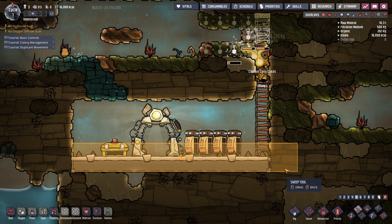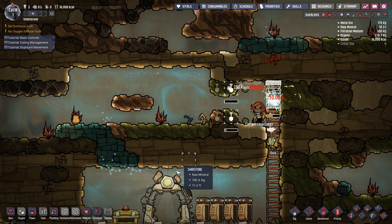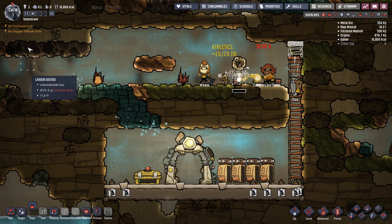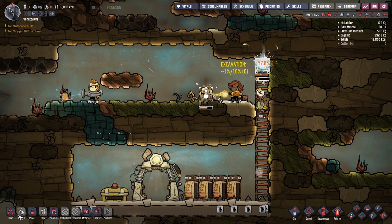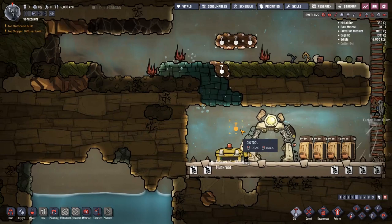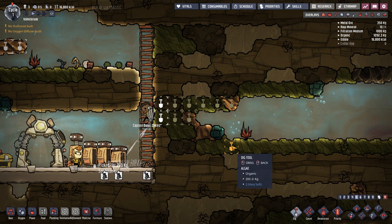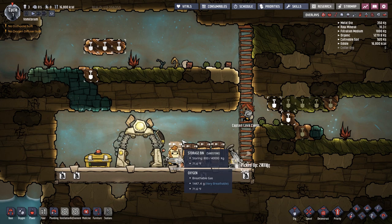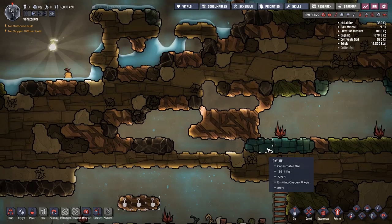Disinfect — move to Breeze and to storage. Okay, basic controls, colony management, duplicate management. So we need an outhouse and we will need an oxygen diffuser. We should probably start with that, but I'm going to need metal ore before I can start. Not as much immediate metal in my area as I'd like, but there's some over here. And at some point we're going to want to start planting these things. Hopefully we get a lot more mods over the next couple months.